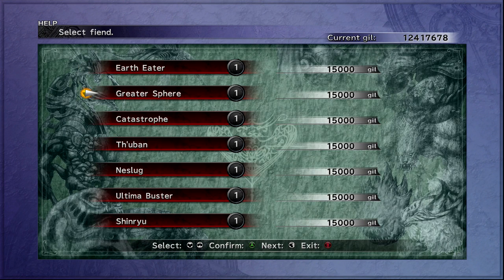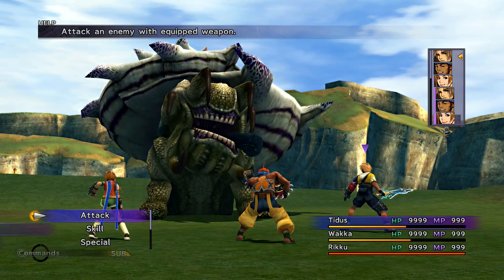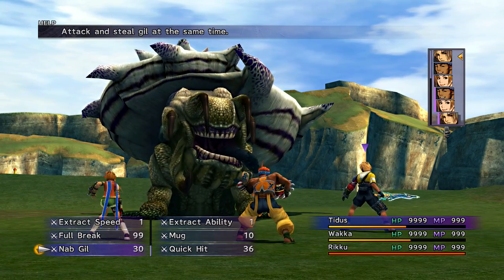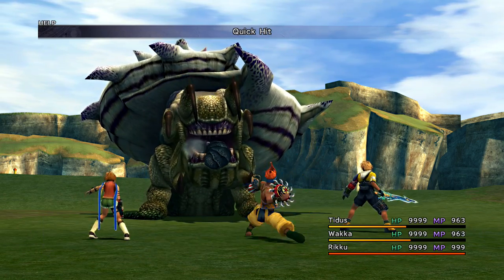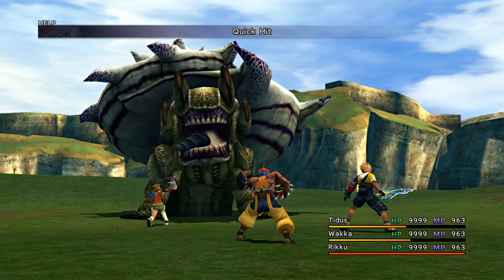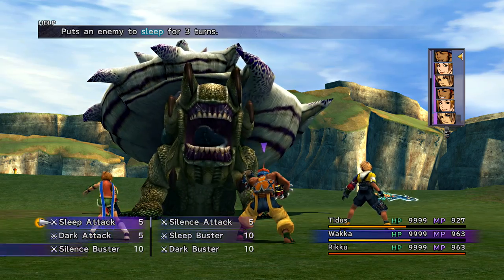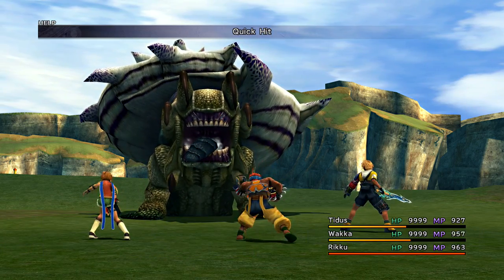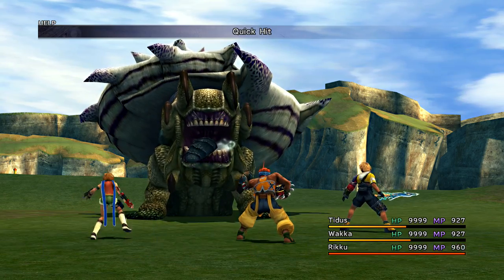On to Neslug — this is quite possibly one of the more annoying enemies in the game. However, there is a little trick to make this a lot easier. Go in with max stats, and you also want to have max stats on Yuna because we are going to have to summon to get this trick off. Start the fight with the quick hit pinata strategy — don't worry about overdrives just yet. Just try to damage him until he gets to his turn rotation, keeping an eye on that turn rotation.